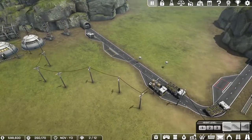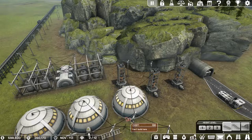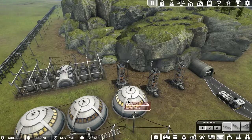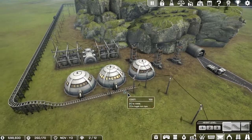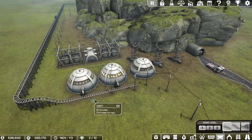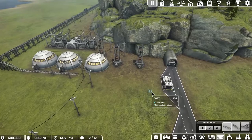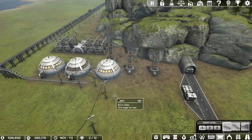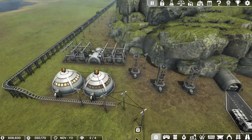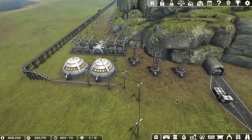All right, that's the iron done and I'm going to do the same thing over here with the coal. I probably want to start researching pure stuff but I do want to get sort of a research facility over here. I'm going to need that coal because we're going to need to start making steel soon, so let me get this set up.